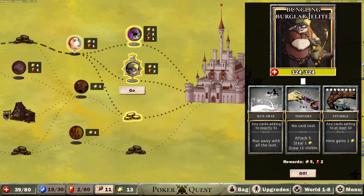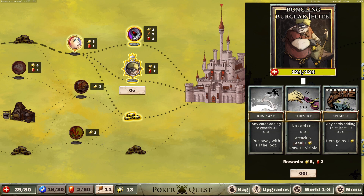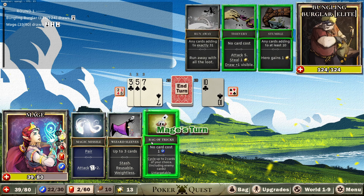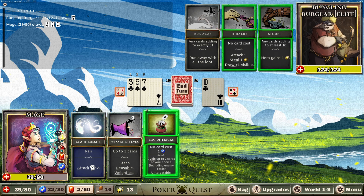I kind of am tempted to just go for the pile of chips, but what's this? Reward five chips, two gems. Any cards adding to at least ten — the hero gains a chip. I'm not convinced that we can kill you in time. I'm really not. But I do have a lot of re-roll. Oh, the attack for five — it's so reliable. Wait, what? Oh God. No, this is stupid. It's not going to be possible.